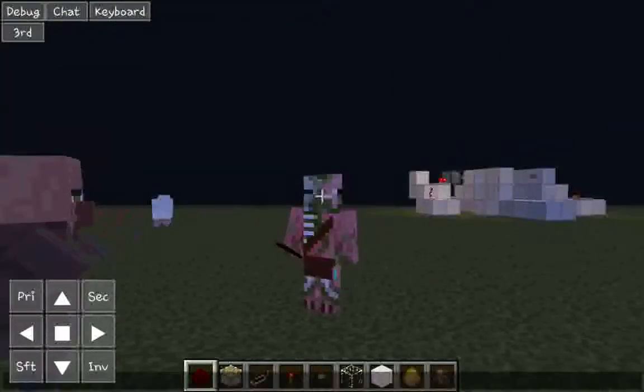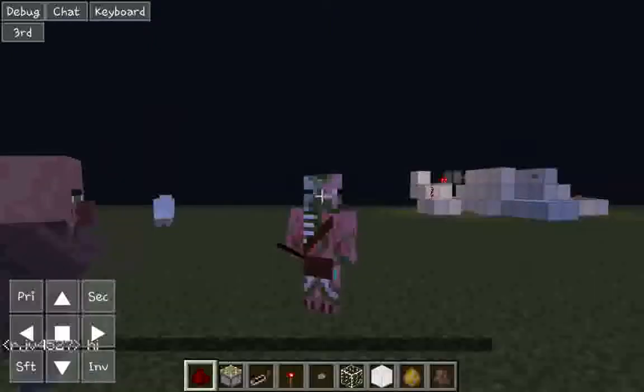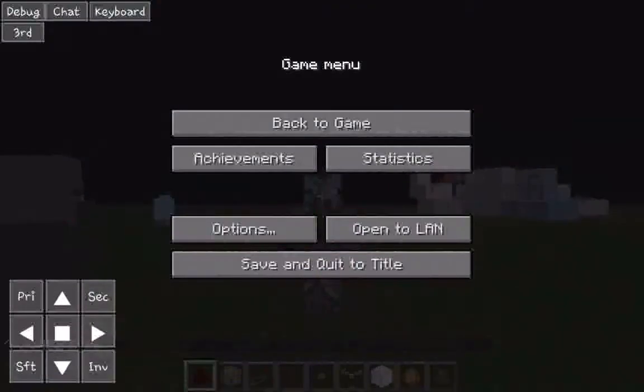You can chat, but you have to have the keyboard up — it won't bring it up automatically. To dismiss the keyboard, you have to press the back button on your device, and that's also how you access the game menu.